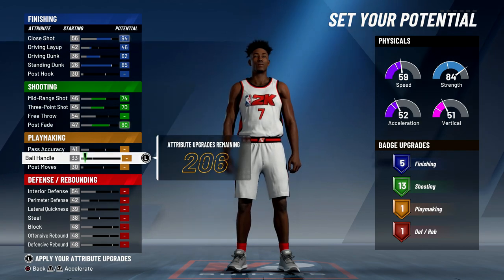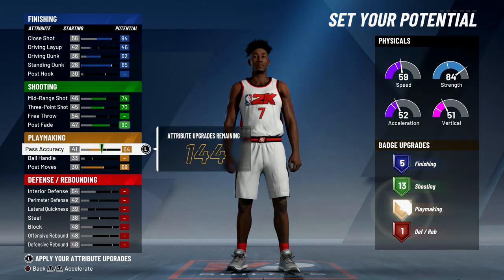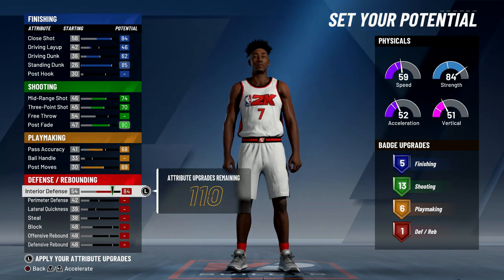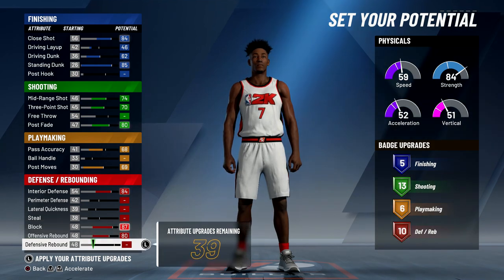When it comes to playmaking, we want to max out the post moves and put the passing accuracy up until we hit six playmaking badges — 68 pass accuracy and six playmaking badges. Now on to defense: max out the interior defense, max out the block, max out the offensive rebound, and max out the defensive rebound.